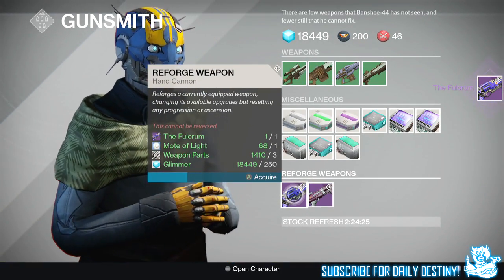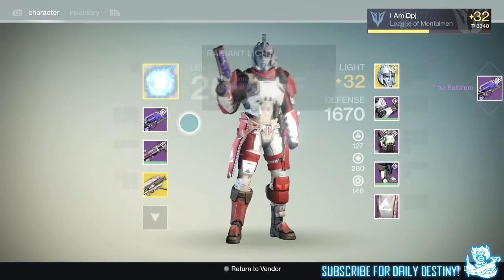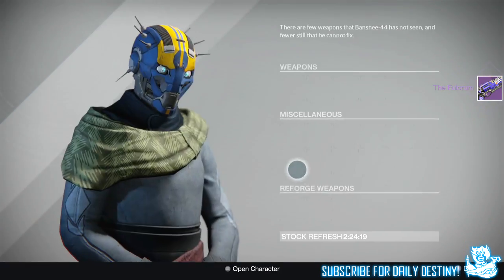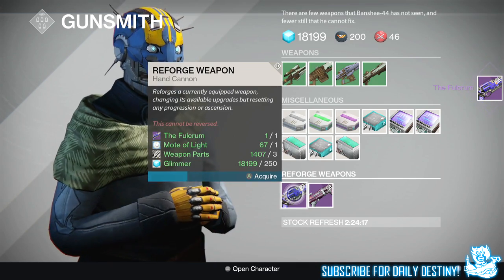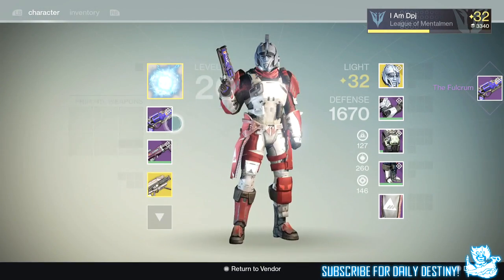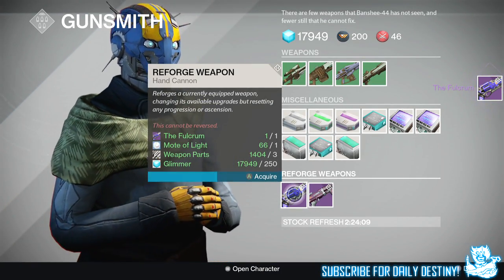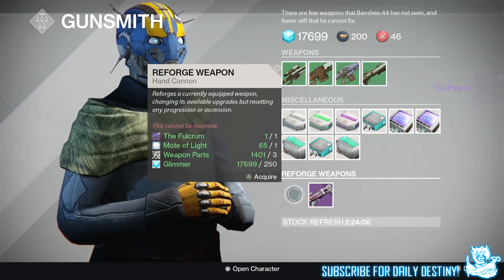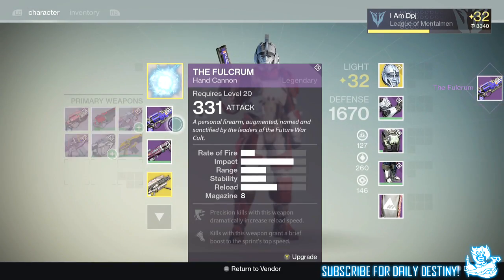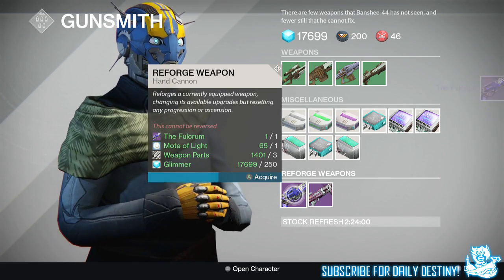Or you can get a hand cannon like the Fulcrum on Xbox — as we all know, the Hawk Moon isn't on Xbox — where two in seven will do bonus damage. There are also other hand cannons: my mate got the Ill Will from Crucible, and he re-rolled his getting the exact same mods, but his magazine goes down to six. That hand cannon is monstrous in PvP — it does 95 to the head as standard, without Lock in the Chamber or Final Round, and that will be a two-shot kill if either of those kicks in.